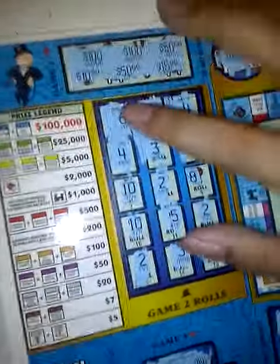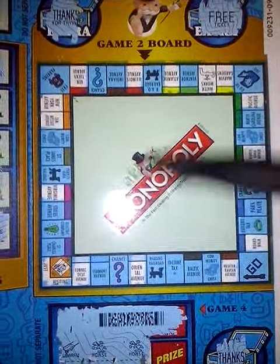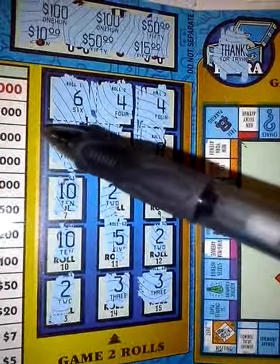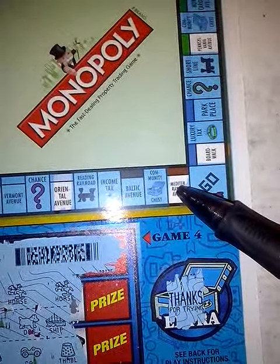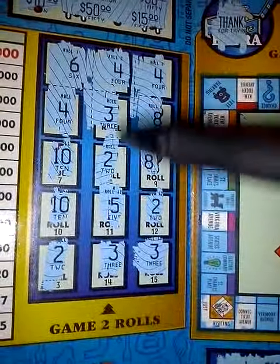On here, you can actually sort of play the actual Monopoly game. As you can see, if you roll a six, first step right there — there's six. You work your way around all the way from here.